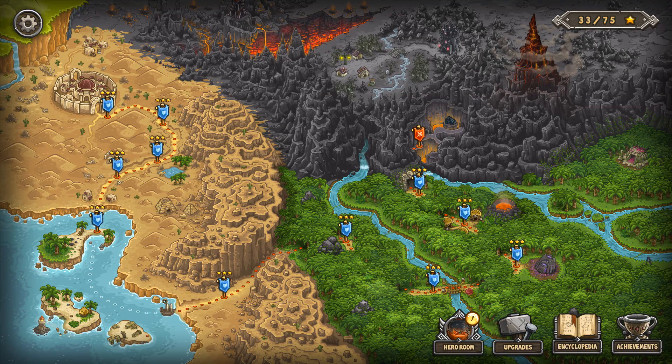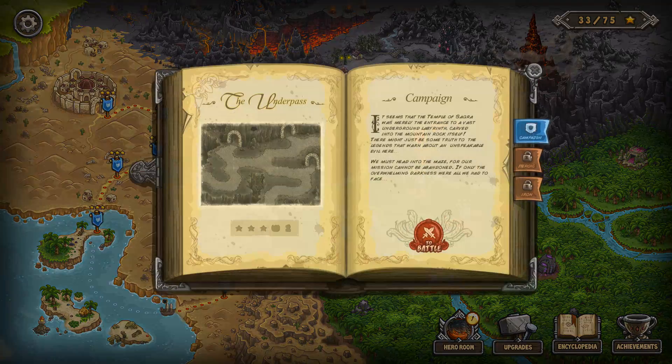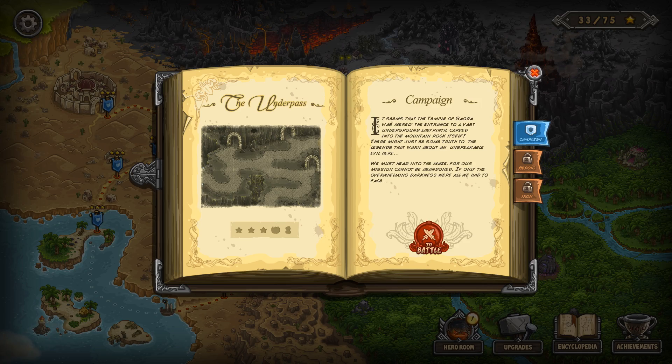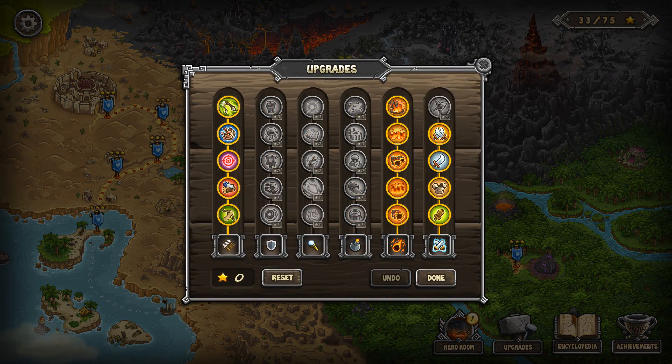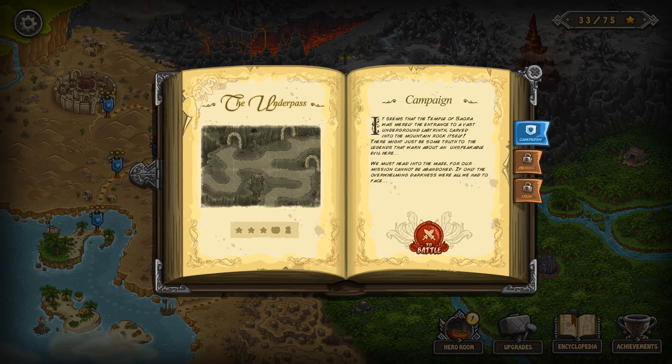What up my underground dinosaurs? How you doing today? This is the Underpass. This is a fun one because we get some new units coming on: Rain of Fire, Archers, and then of course a little bit of reinforcements over here. And let's get going.